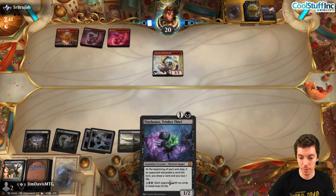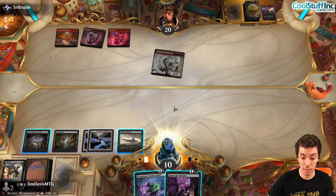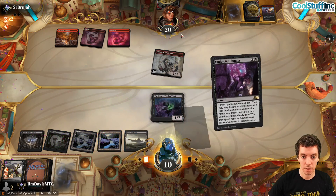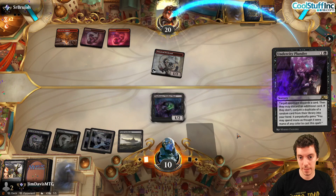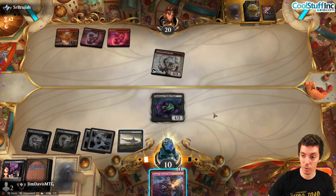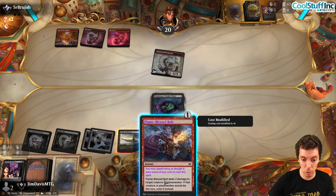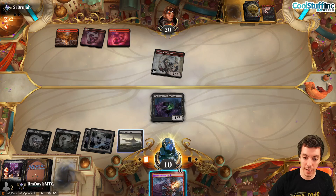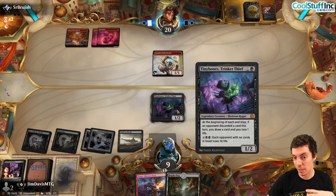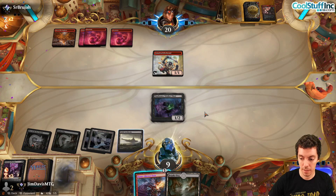We kill their creature in response — taking one damage, with a backup Tiny Bones in hand. Down to ten life. We play Undercity Plunder — they only have one card left in hand, so we conjure a Flame-Blessed Bolt from their deck, which is phenomenally good. Tiny Bones draws us a card and we go to nine. Tiny Bones's ability will end the game fast.